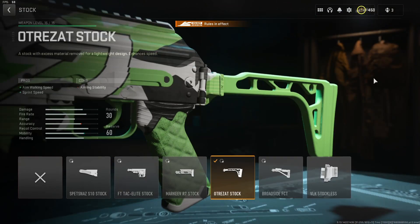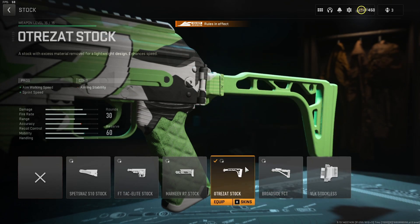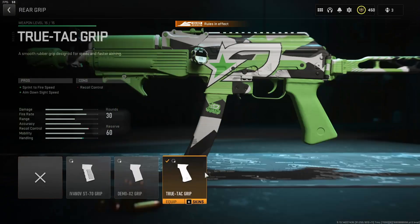The main change to the Vaznev is just one attachment, so we'll start with the attachments that have not changed. For the stock, we have the Otrazat stock. There was a period where people used the broadside, but the Otrazat is the better option — it gives better strafe speed and more mobility, which you want with an SMG, especially when you're L-triggering a lot. Next is the True TAC grip for the rear grip: sprint-to-fire speed and aim-down-sight speed. There's really no reason to use either of the other two grips — this is the best option.